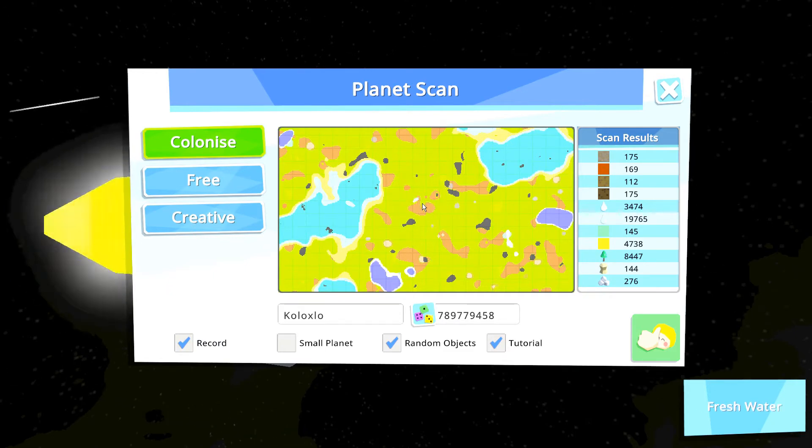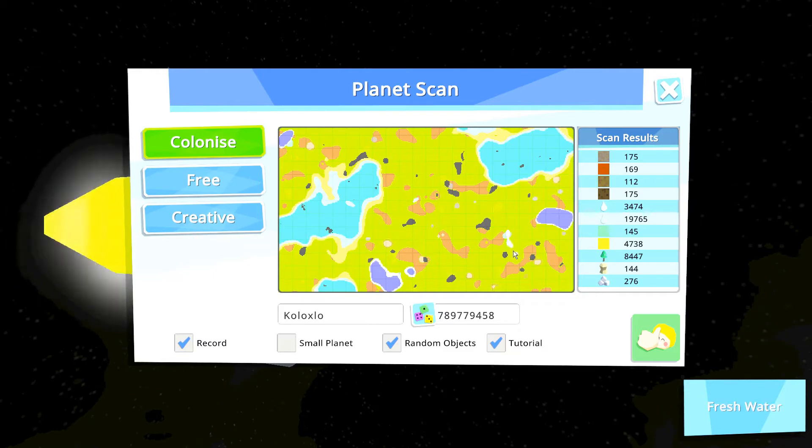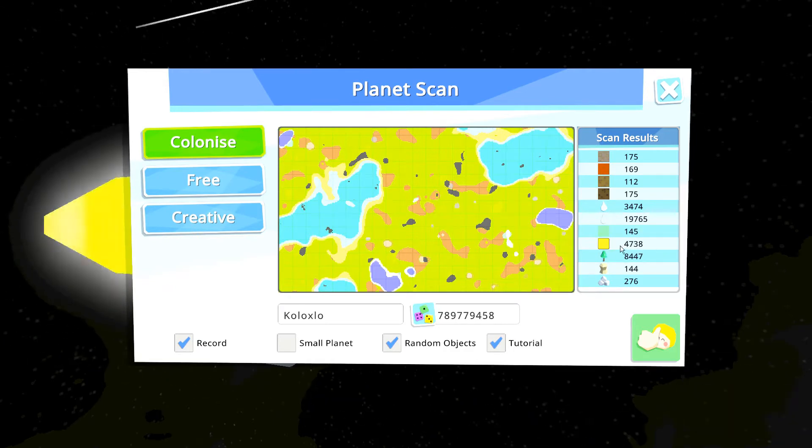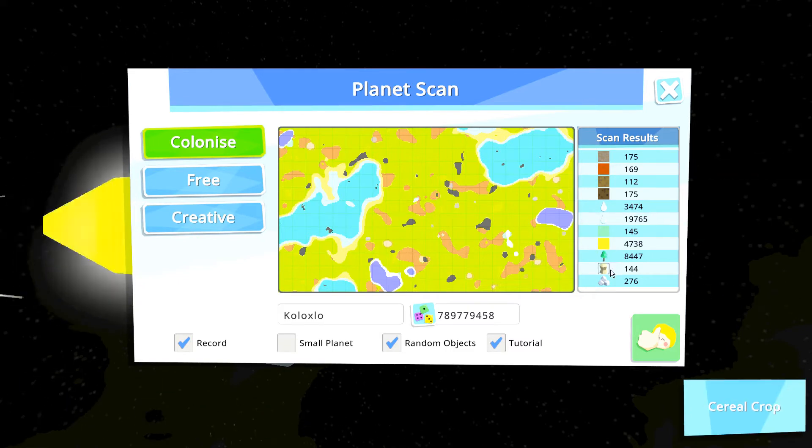There's some fresh water right over there, and some more fresh water right over here. But the majority of it is sea water. This is not too bad as that also means there's a lot of sand nearby which you will need at a later stage. Your trees, your cereals and your cotton crops — that is something that you can generate yourself later on in the game.